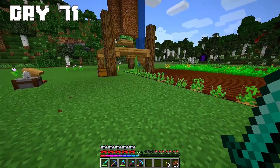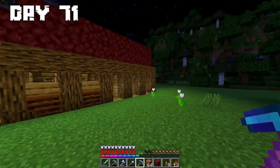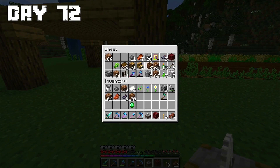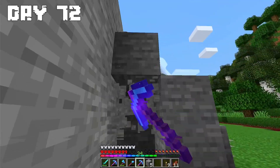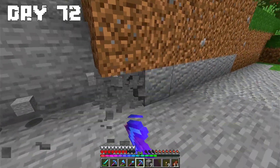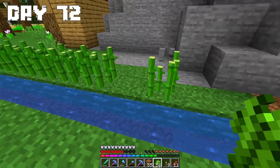Day 71: I got another very good enchantment — Looting 2. At the end of the day I moved 2 more villagers to the trading area. Day 72: Firstly I made another farmer villager. I started doing some terraforming because I want to make a sugarcane plantation. I prepared the soil for the plantation and then planted the sugarcane.